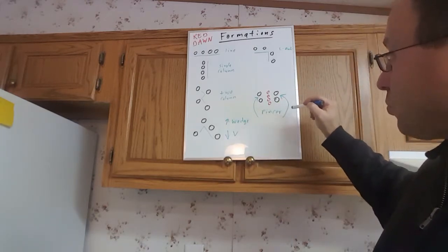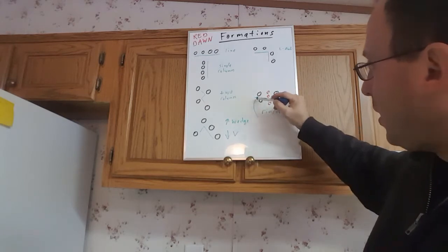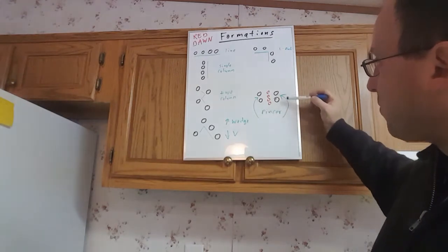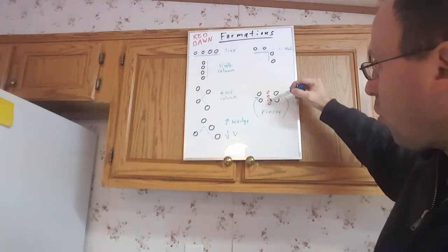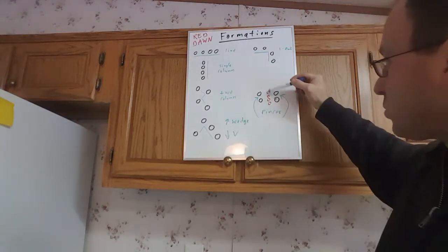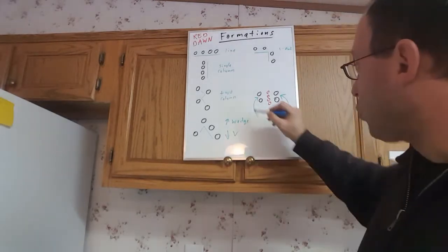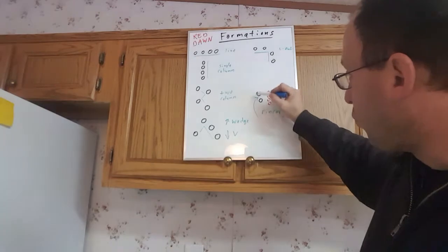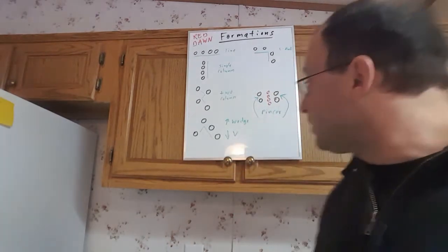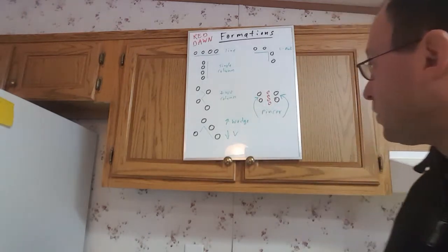Now I want to discuss the pincer movement. We have two teams — one attacking from this side and the other attacking from that side — with the target in the middle. The red represents the team being attacked, most likely the Soviets. But most likely it will be the Soviets attacking us, and this is where we don't want to be. The Soviets, who have more training, will have a better chance of executing this.